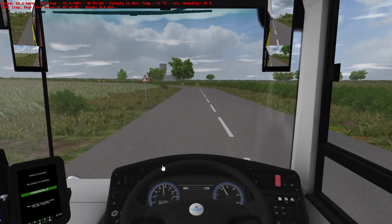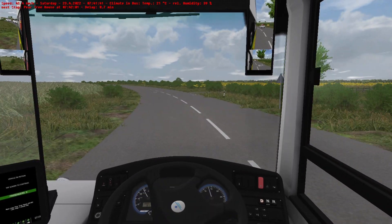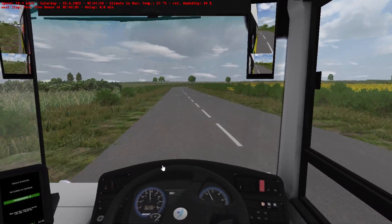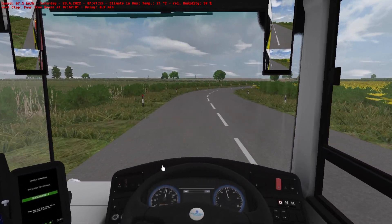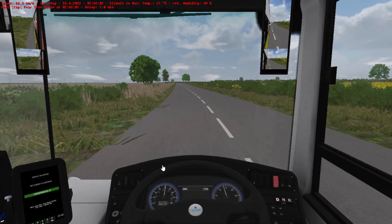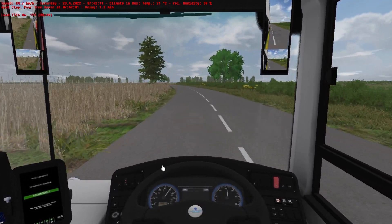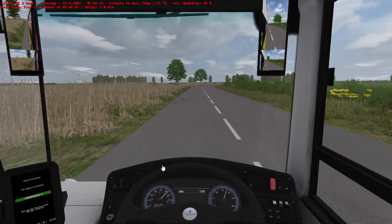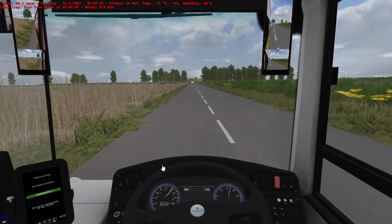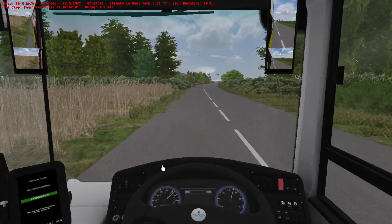Slowing around the bend and onto a national speed limit country lane again. This time we don't have any passengers to worry about, but I still won't swing it into this corner. Just remember we've got a double-decker with a fairly high centre of gravity — the last thing we want is to swing it around and topple over. I'm hoping someone will hop on in the next few villages. It's fairly realistic for this time of morning in rural Lincolnshire that everyone else is at home.